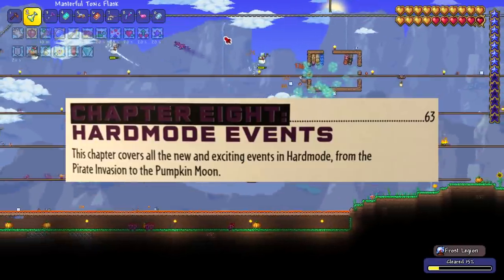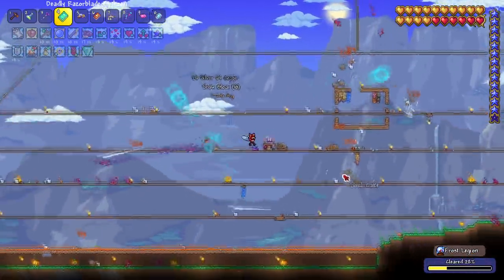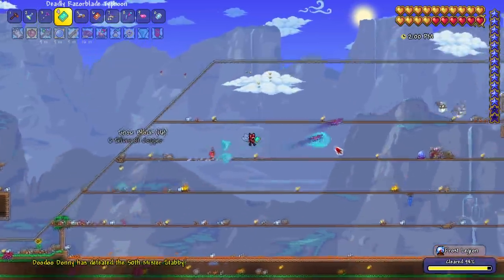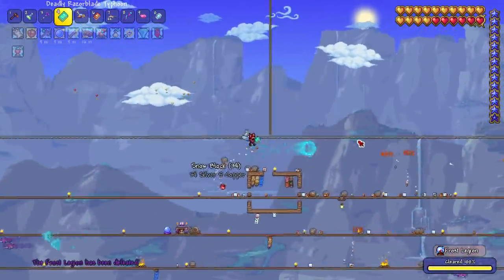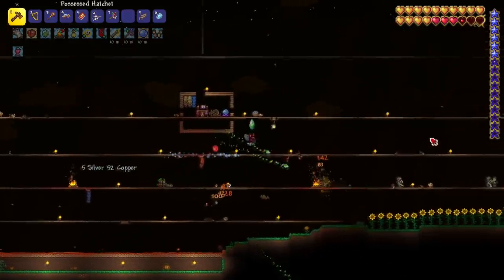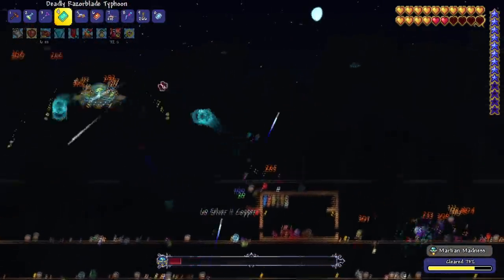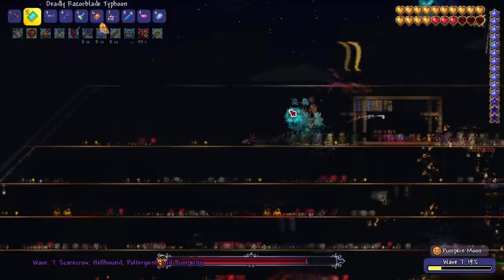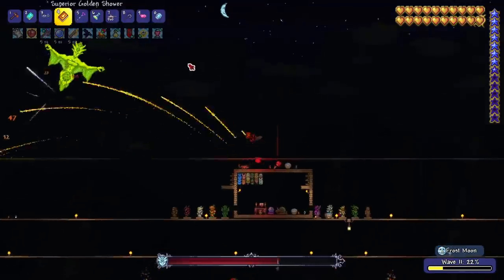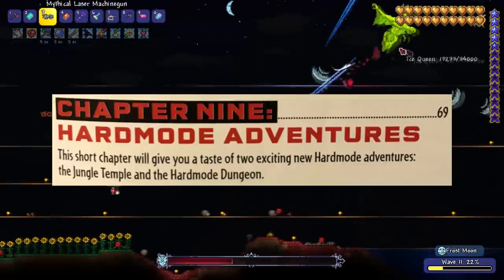Chapter 8 is all about hard mode events. The first event on the list is the frost legion — I usually skip this due to it being seasonal, but let's do it anyway since Christmas is right around the corner. With the snow legion defeated and zero new pieces of loot because it's one of the most overlooked events in Terraria, we move on to the solar eclipse. After that we take on the martian madness event, where I get my hands on the laser machine gun. Next up are the big events — the pumpkin moon and the frost moon — and there are a couple of weapons I want from those, but if I don't get them, oh well.